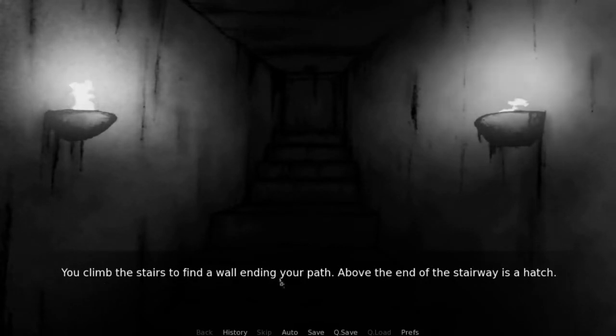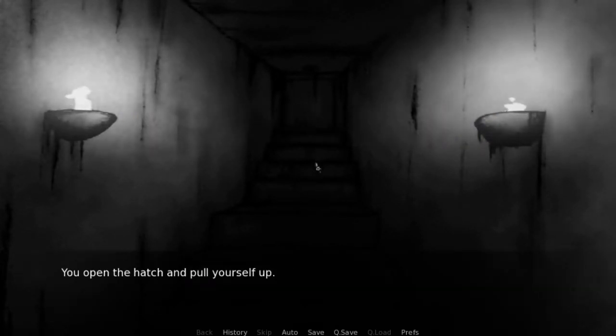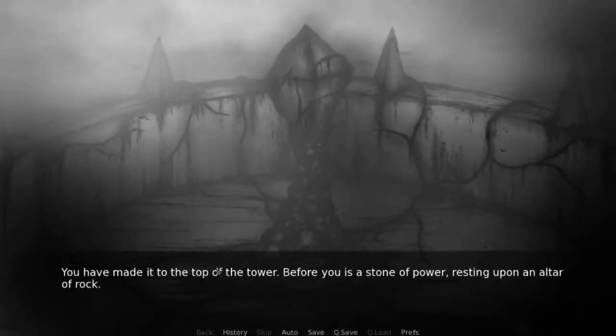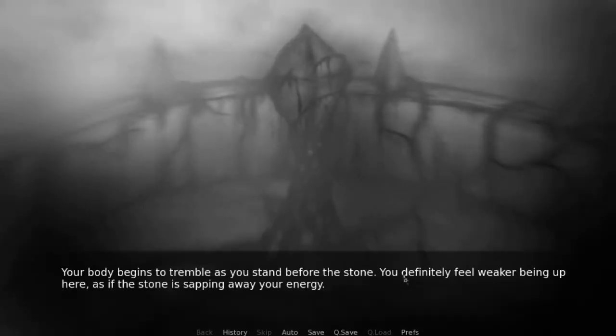You climb the stairs to find a wall ending your path. Above the end of the stairway is a hatch. You open the hatch and pull yourself up. It's the stone — from our dreams when we died. Probably don't want to be here. You have made it to the top of the tower. Before you is a stone of power resting upon an altar of rock. Dark vines have entangled the structure as if they were feeding off the energies of the stone. Your body begins to tremble as you stand before the stone.